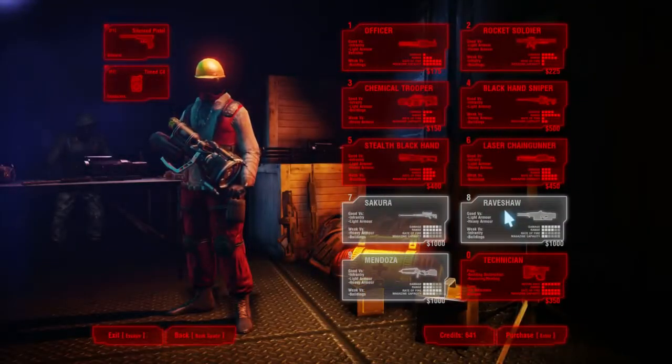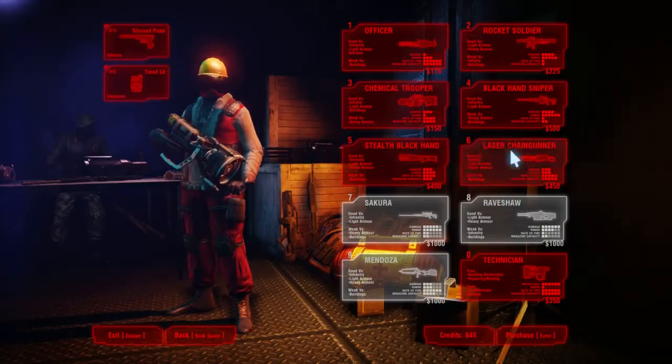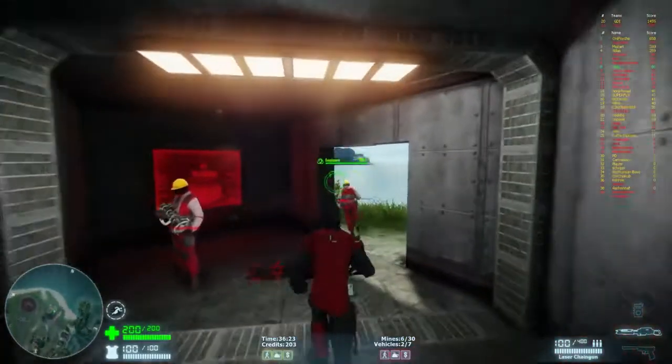Let's get ourselves a fancy character. 600 credits we can afford. Through the laser chain gunner - fancy dude. Look at him.